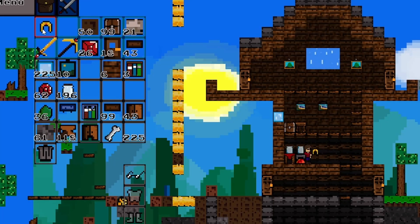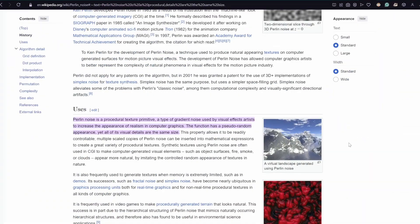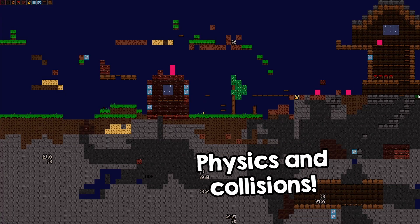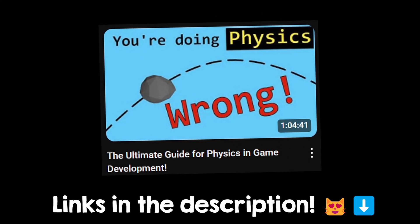Let me prove that this project really dives into any area of programming possible by showing you what you can do next and what to learn after you have this working prototype. So save this video to return here when you get there. For physics and collisions, use this tutorial for collisions and this tutorial if you want to do physics.